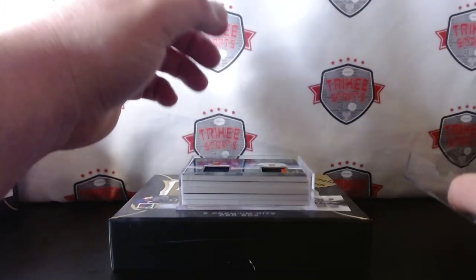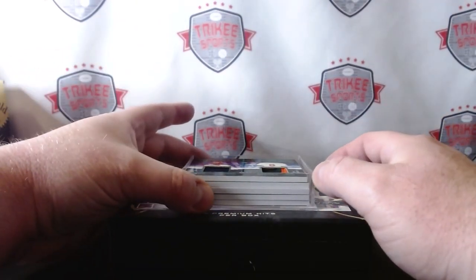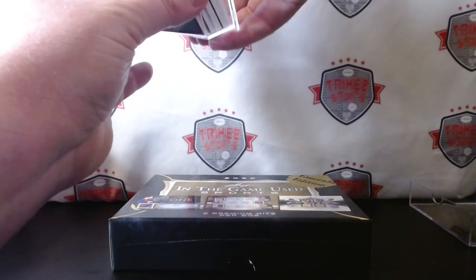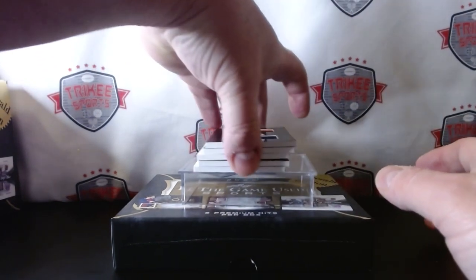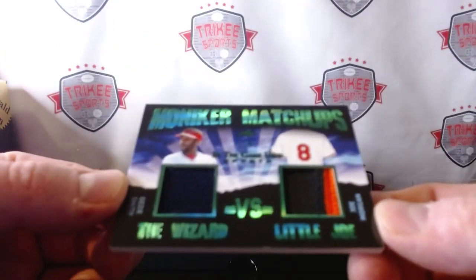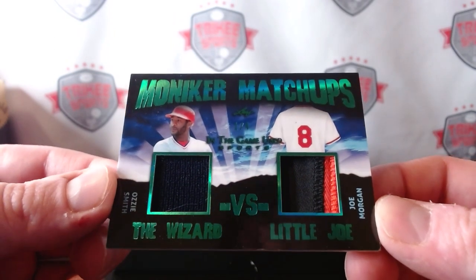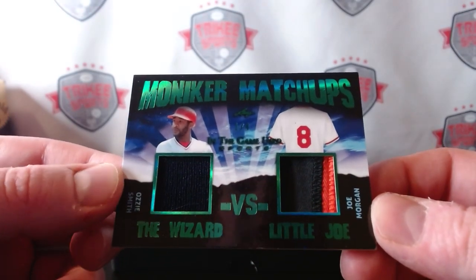I'll have to sleeve them myself. First hit coming — we have a dual patch. Let's not look at the back because you can't get these out without taking them all out first. All right, first up: dual patch — we have Moniker Matchups, Ozzy Smith and Joe Morgan, The Wizard versus Little Joe. That is numbered one of four. Very nice, there's the back.